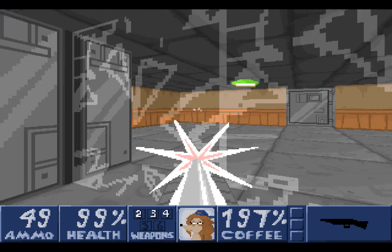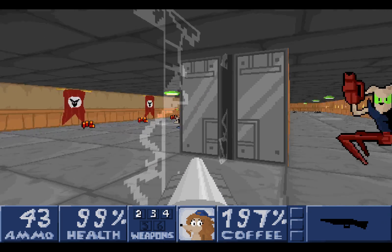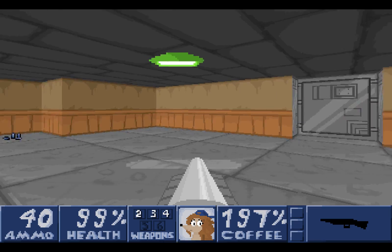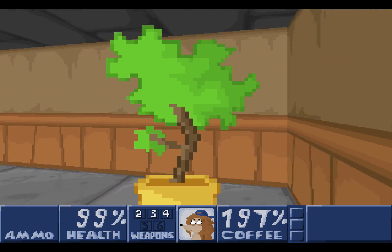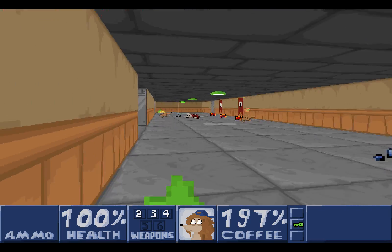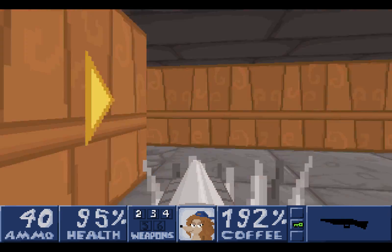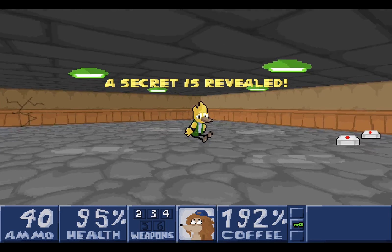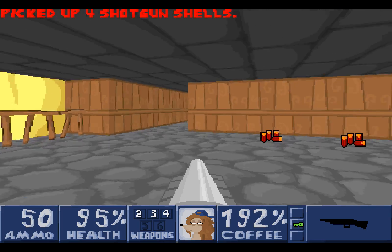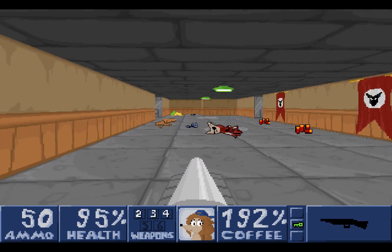We can go over here, smash this, and take care of you! This area has a key that we need — the green key! Might as well grab it and any ammunition that we need. What we do need to do is keep going past the spikes to a secret where this one poor bird was trapped. Don't worry, you're free now, and you gave us quite a few shotgun shots. We'll smash this here and return back to this location.